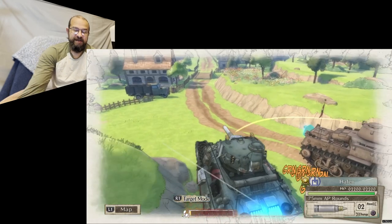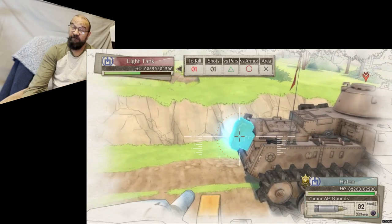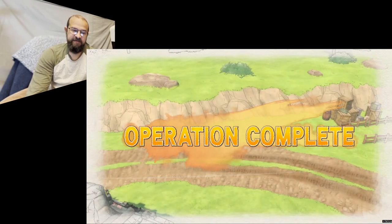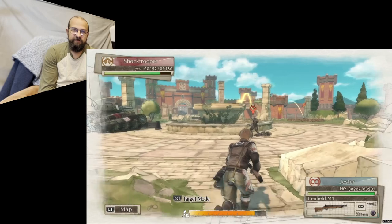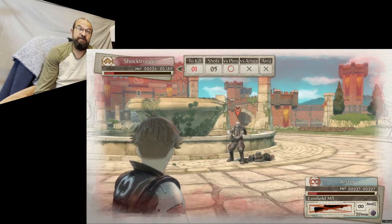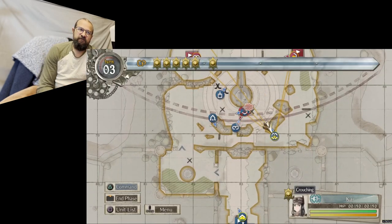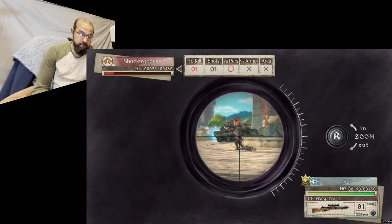Battle mode also includes radio chatter for both allies and enemies, which gives a nice battlefield feeling to the game. If you're playing on PlayStation 4, I highly recommend activating the setting that puts this over the controller speaker — you get a tiny little radio voice coming from literally your controller, sounding like someone talking to you over a radio, separate from the rest of the audio. It's a really good use of that speaker, and for radio chatter specifically, it's perfect.